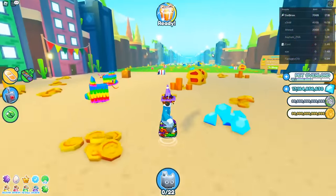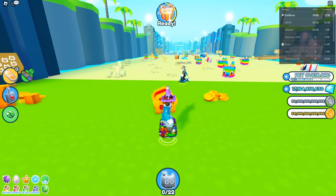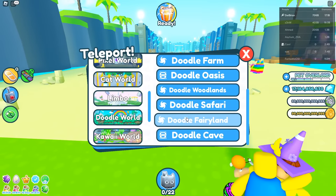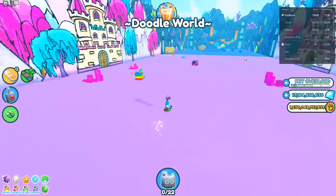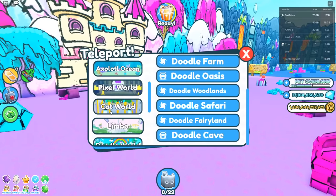Now let's go over the scavenger icon locations. The first location is at Doodle World in the Fairyland area — the egg is somewhere right here in that area.